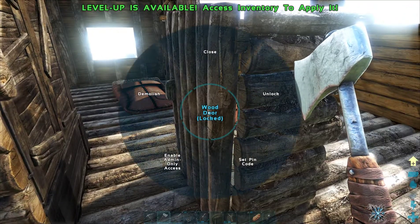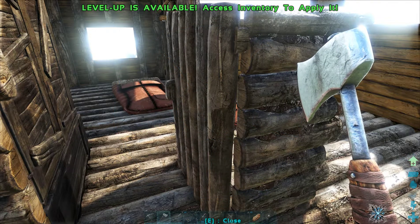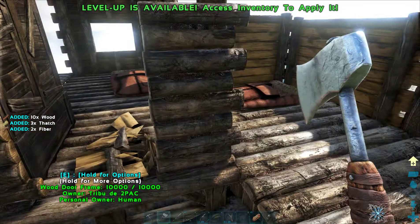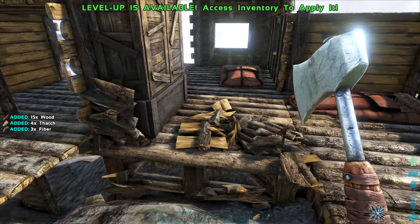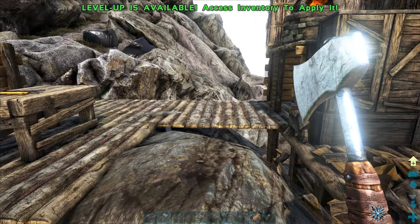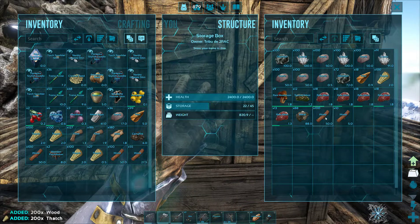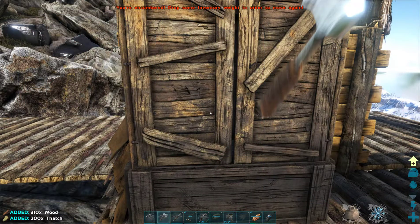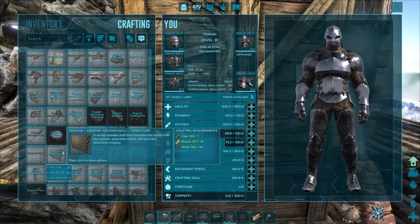I can destroy here. Demolish. Good. And demolish. Then I will take everything I have in here and try to do some walls. How many? Nine. That's a lot.